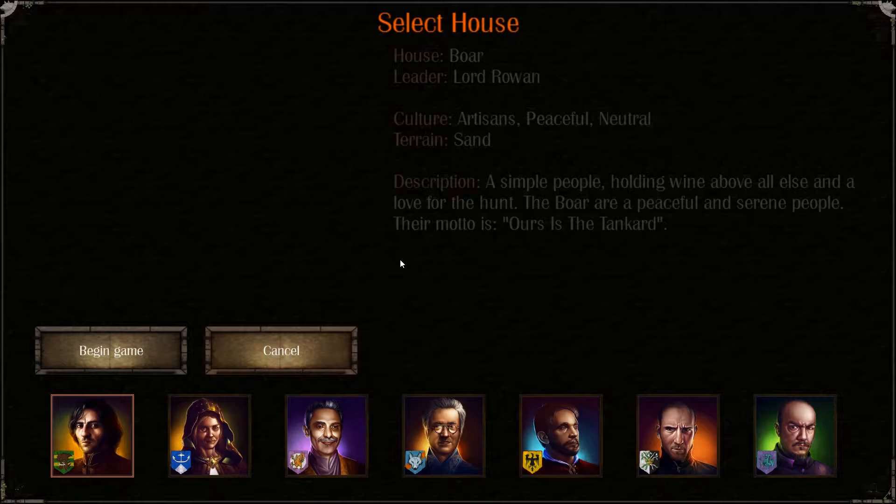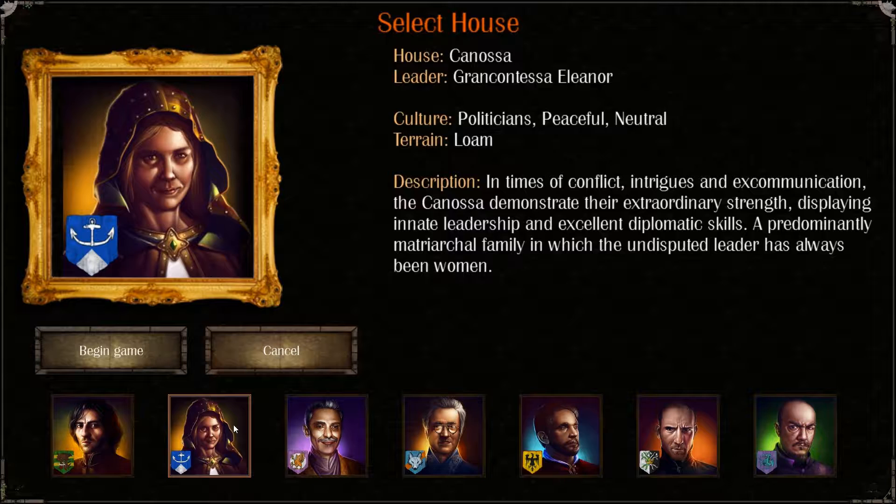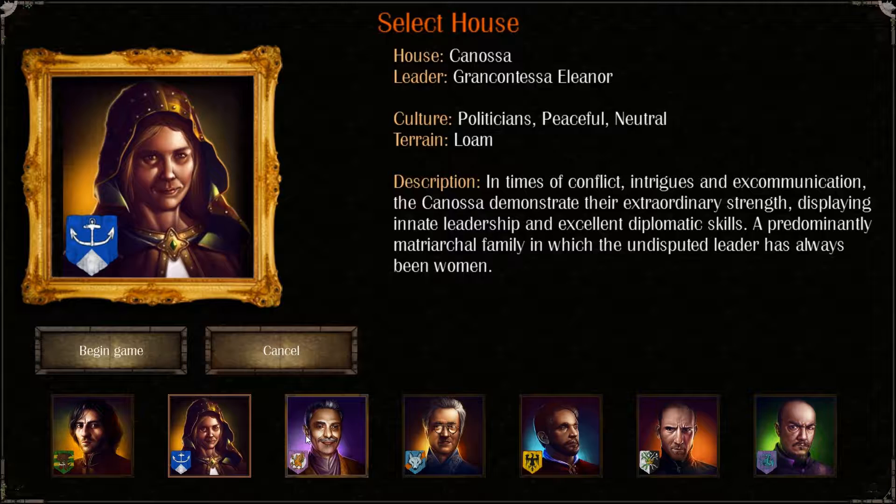So we can select a house. We have here a leader Lord Rowan and it tells their culture — peaceful, neutral politicians. These are artisans, a simple people holding wine above all else and a love for the hunt. The boar are peaceful and serene people, their motto is 'Ours is the tankard.' I can look through each one — I'm not going to read every one but I'm going to try to find someone that is good at...